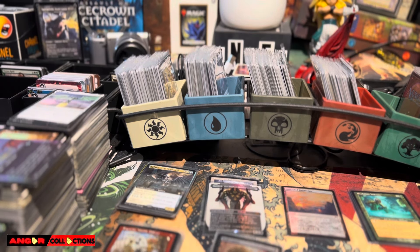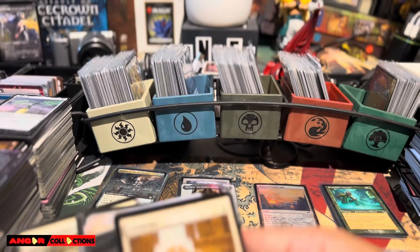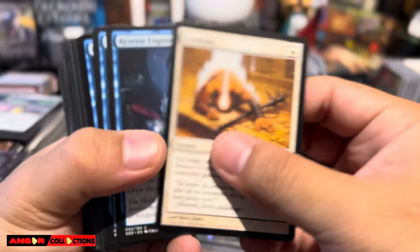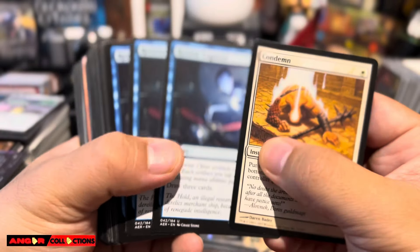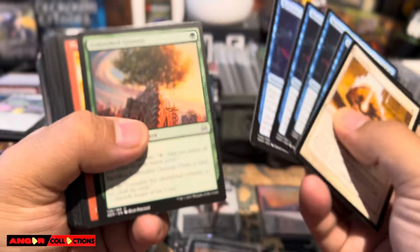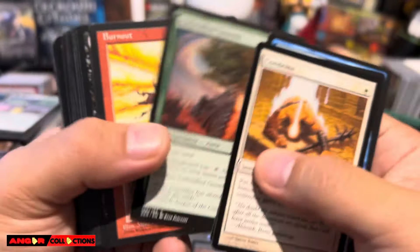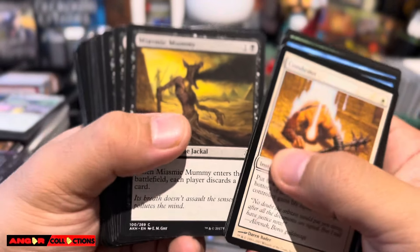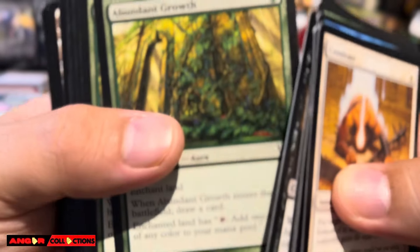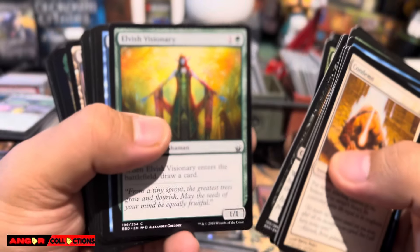Check this out — there's even a Pokemon card in here. So we got Condemned, there are a lot of multiple copies. You got Reverse Engineer — got a playset of that. You got Unbridled Growth from Aladesh, there's a Burnout Alliance, got The Mummy, and a playset of Abundant Growth.